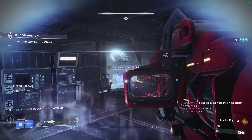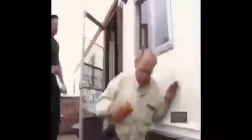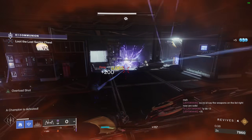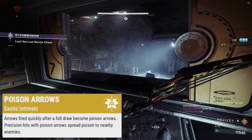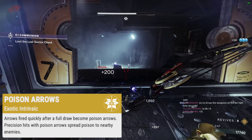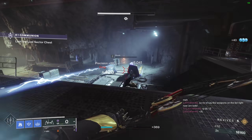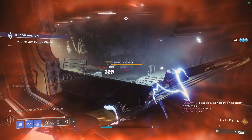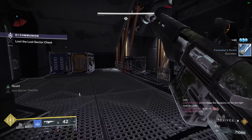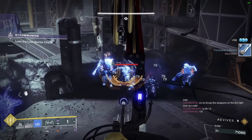Le Monarque has been an actual terror in PvP — most people have been hit by it and gone 'what.' This bow makes PvPers crazy, but this is a PvE video. Its exotic perk, Poison Arrow, states: arrows fired quickly after a full draw become poison arrows; precision hits with poison arrows spread poison to nearby enemies. That poison damage continues to tick for a time after the initial shot, similar to Thorn, making this bow unbelievable for stun-locking Overload Champions.